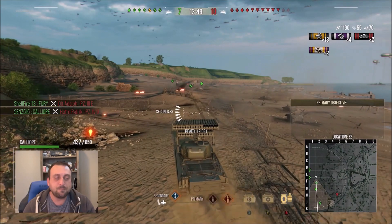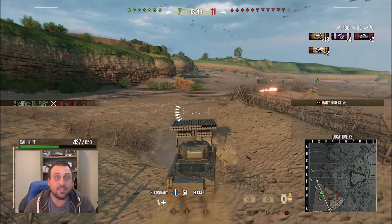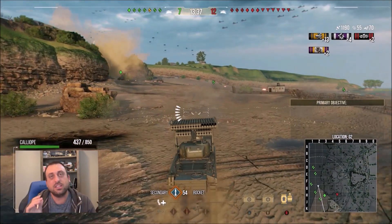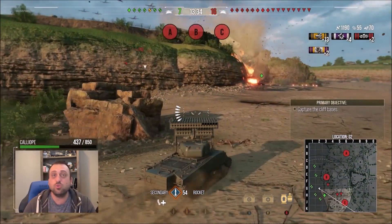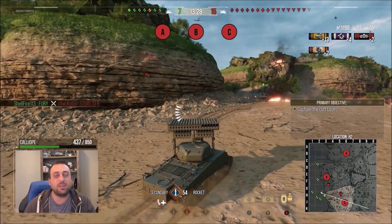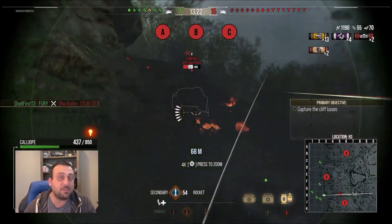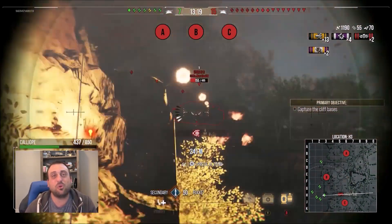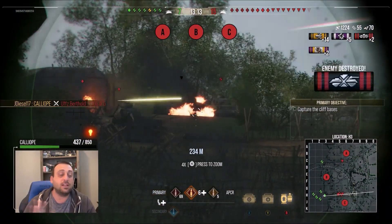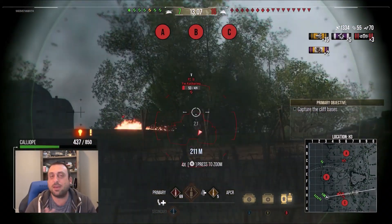That can be fine, but there's a lot of tanks in there that aren't super powerful. Basically the Calliope - the event tank from all of last year that you can get with the rockets - is super OP because it can dish out tons of damage, which is one of the keys here. You really need to be able to put out a lot of damage very quickly. There's not a lot of tanks with good armor. The other way you can go is a very small, fast tank with good DPM, which I'll talk about in a little bit.